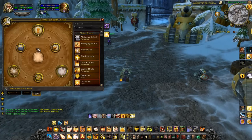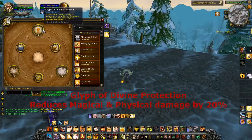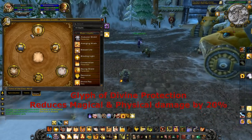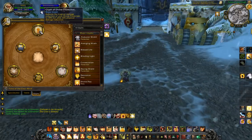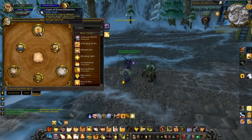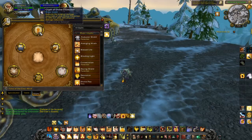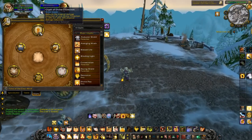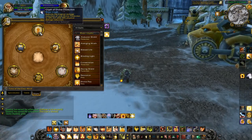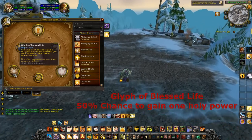Next on the agenda is glyphs. The glyph of Divine Protection reduces both magical and physical damage by 20% each. Normally Divine Protection reduces only magical damage by 40%, but with this glyph it splits to 20% physical and 20% magical. I prefer this because if I'm going up against a caster and also getting hit by melee, it helps both ways — even mitigation for both damage types.